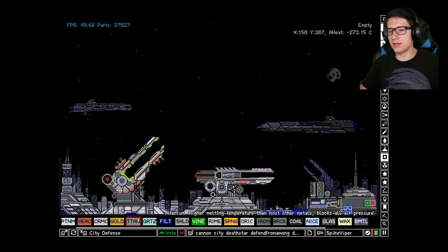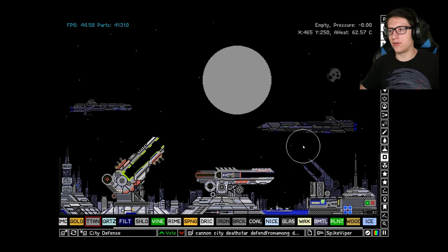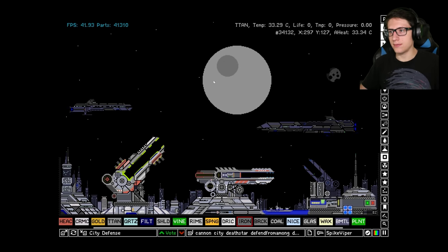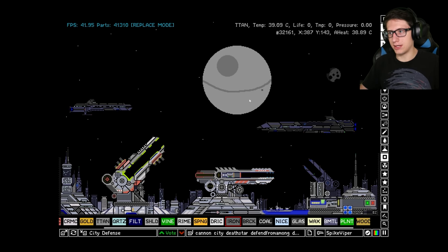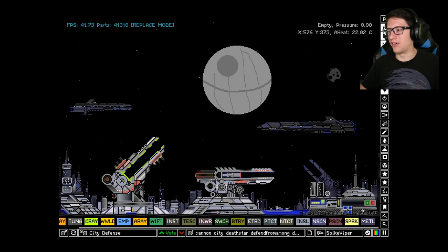Let's do some testing to see how powerful this bad boy really is. Let's just put like the death star in front of it. One second, I'll be artistic. That's the button — yes, death star! Just like in the movies, it looks so accurate. Very, very good. All right, let's see how this bad boy functions.